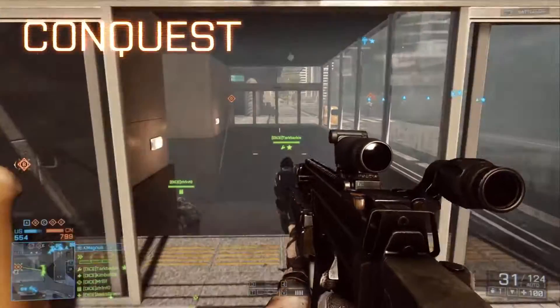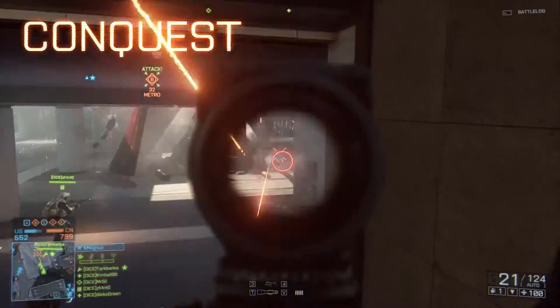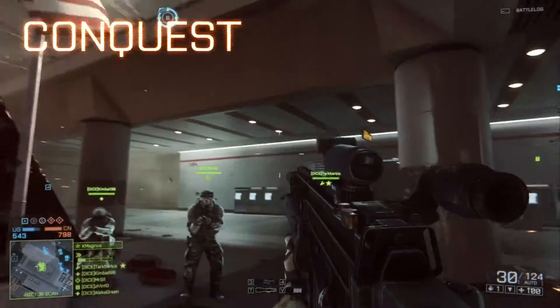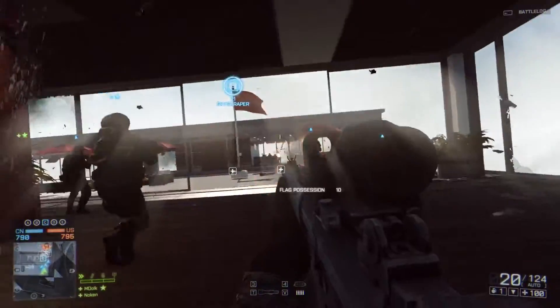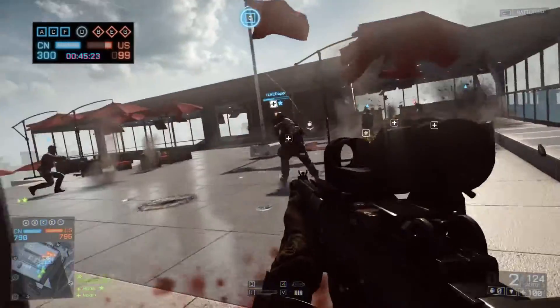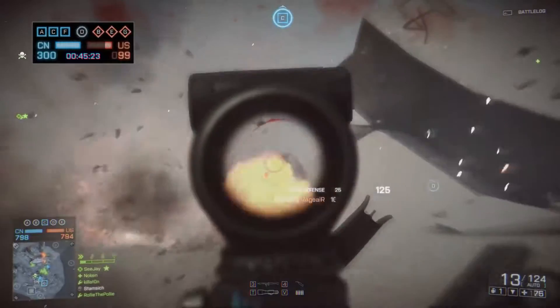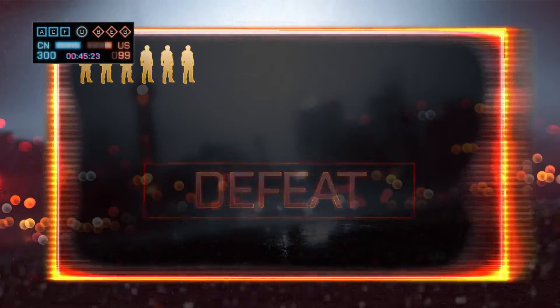Let's get started with Conquest. Your team's objective is to capture key positions in the city to gain control of the battlefield. Be sure to keep an eye on the flags, as they'll show you which team currently has control over each area. Both teams have a limited number of reinforcements known as tickets. The ticket count will decay based on how many capture points the enemy holds. Killing enemy soldiers will also deplete their tickets. The team who runs out of tickets first loses the battle.